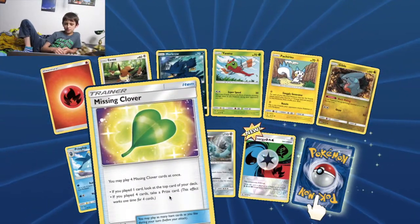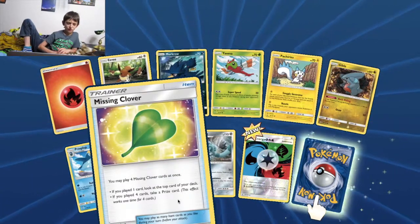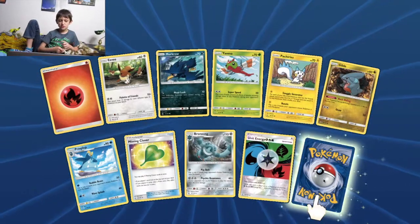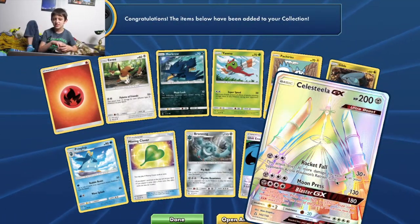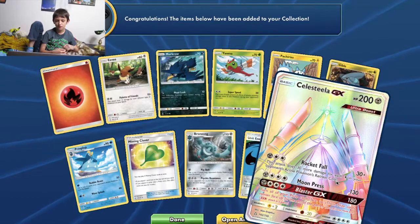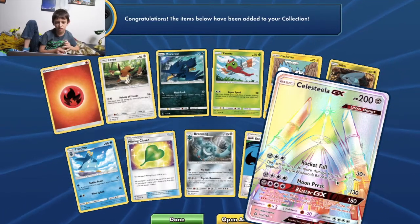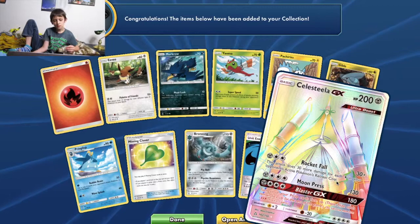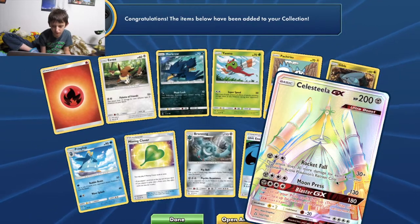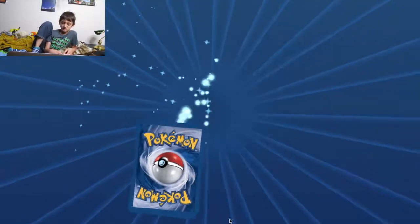Missing Clover, reverse energy — Grass, Fire, Water. You may play four Missing Clovers at once; if you play four, take a prize card. And rainbow rare Celesteela GX — 200 HP, Steel type, Basic Ultra Beast. One Steel, two Colorless: Rocket Fall — does 30 more damage for each Colorless energy in your opponent's active Pokemon's retreat cost. One Steel, three Colorless: Boom Press — 130 damage. One Steel, three Colorless: Blaster GX — 180 damage, and all of your prize cards face up for the rest of the game.